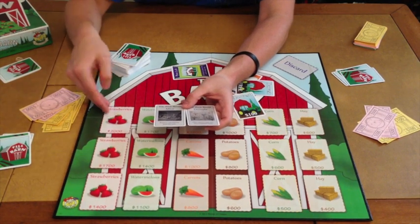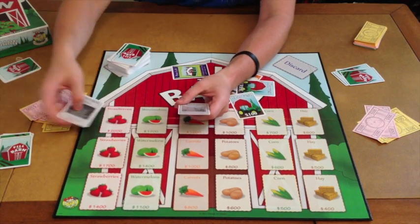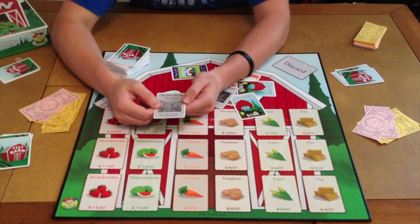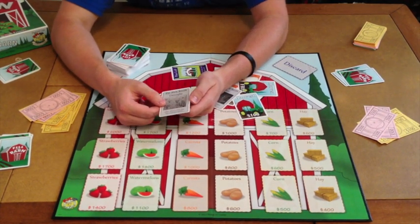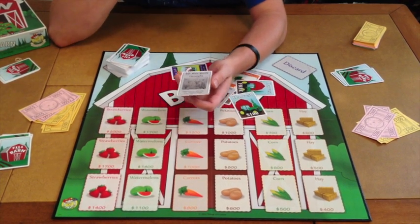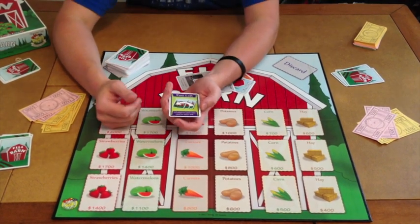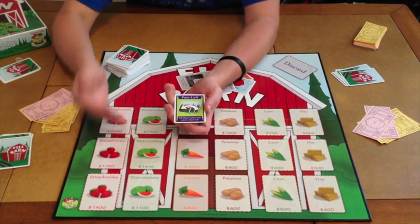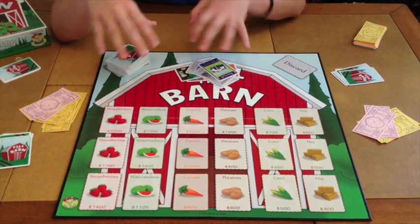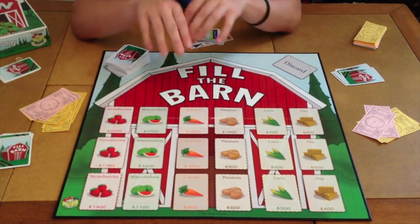For instance, if somebody put a strawberry on the $2,000 spot and you have a strawberry you want to place, the mice can eat all the strawberries in there and then you can put yours in next turn. The drought is the real attack card — other players lose any non-irrigated fields. That's a real bummer because all the fields you have in front of you are gone unless they're irrigated, which is another card. There are also pass left, pass right, look at somebody's card, and take one of their cards type cards.